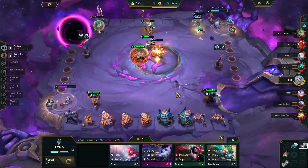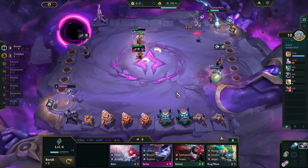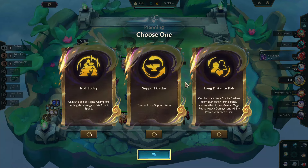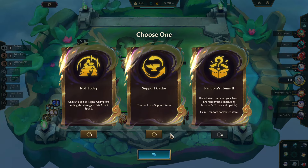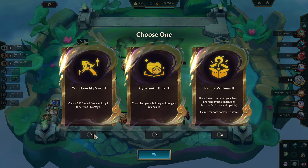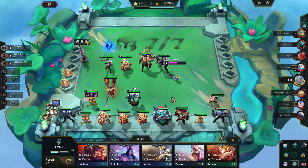We've gotten the Rageblade, Blue Buff, and Rabadon's Deathcap onto Teemo, so he can finally start doing a lot of damage. It is time for our final set of Augments, and nothing really exciting here, so we're going to re-roll them. Pandora's Items is going to be hard to beat, unless we can get something that will work with Trick Shot, but no such luck.